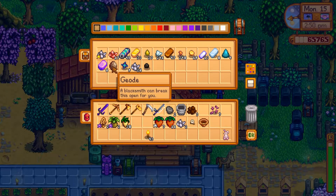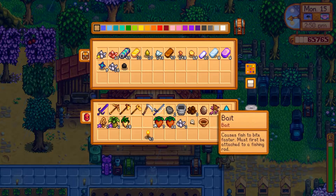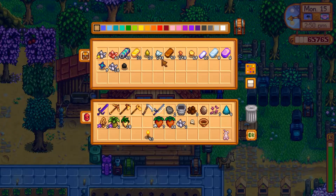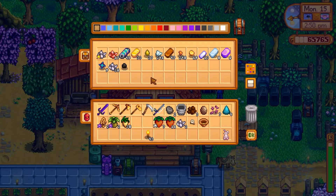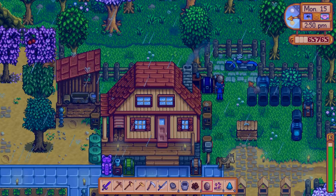I could go to Clint. You know what? I'm going to go to Clint's place, I'm going to buy more coal and get these geodes done. Because we've got ridiculous amounts of iron ore and all that — we can always sell it to get more money to get the coal. I think that's probably a matter of priority, and then we might come back and start doing a little bit more of the paths.